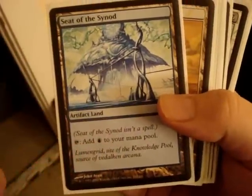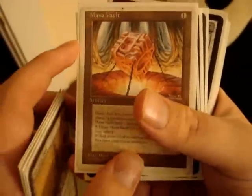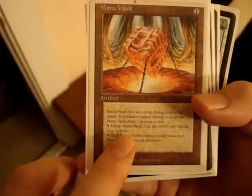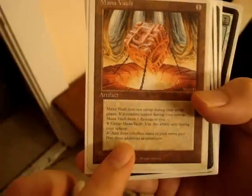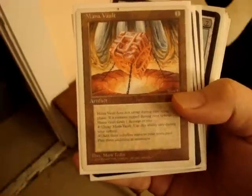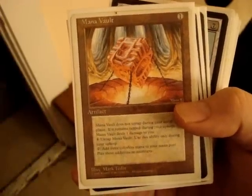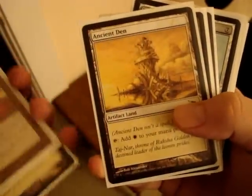Seat of the Synod — artifact blue land. Ancient Den — artifact white land. Monov Vault — one casting artifact. Monov Vault does not untap during your upkeep phase. If it remains tapped during your upkeep, it deals one damage to you. Pay four colorless mana to untap it — use this ability only during your upkeep. Tap to add three colorless mana. Basically it's an artifact that taps for colorless mana, and if you don't untap it during your next upkeep you take damage, or you can force-untap it with cards that untap artifacts, or pay four mana during upkeep.